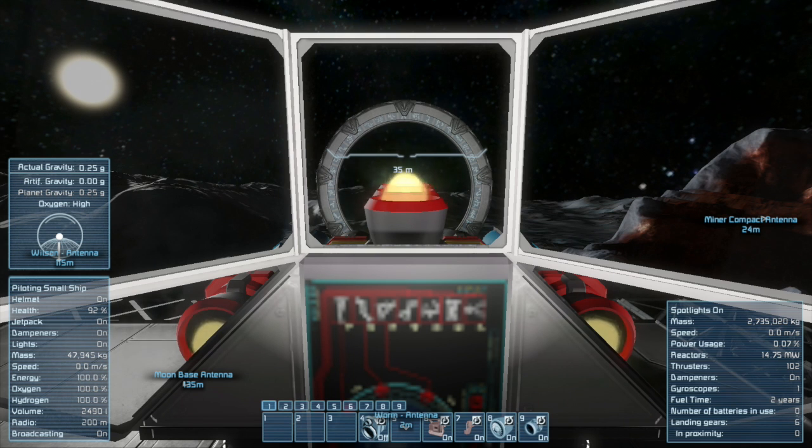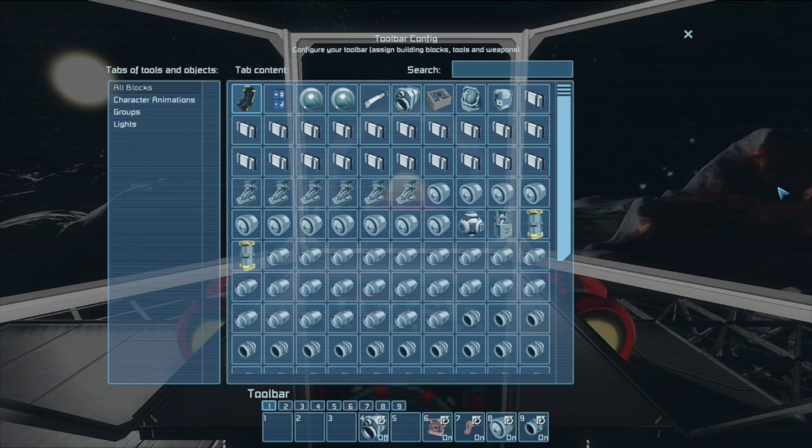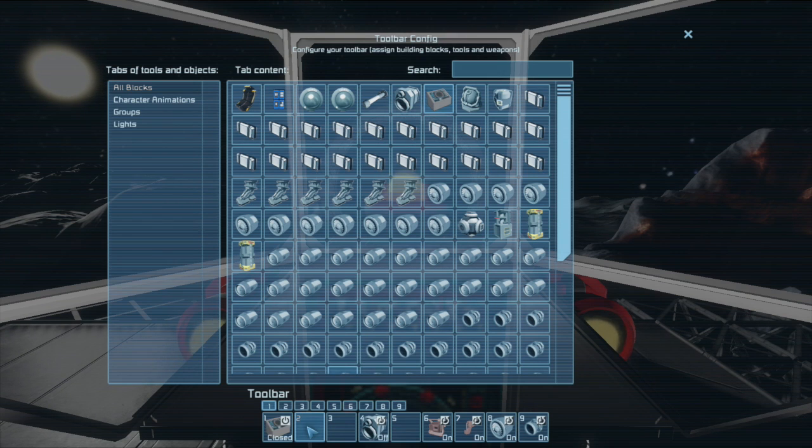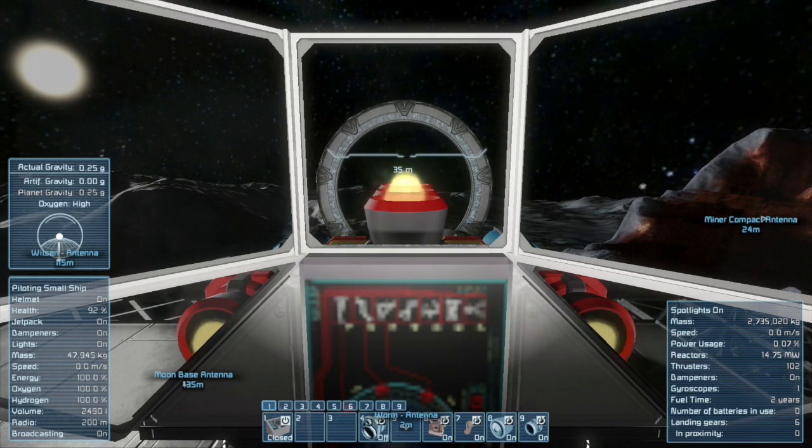Okay, it's off. I'm gonna add the DHD to number one here. I guess just open it - it should automatically close once we zip into the room and safely land in the gate cavern. Okay, here we go.